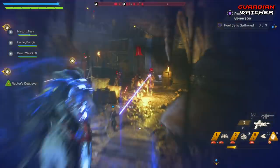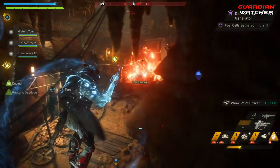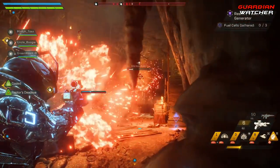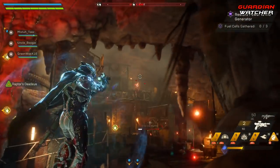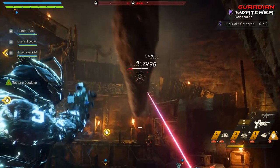Certain inscriptions only make this weapon better. Mine dropped as a legendary version — it has a power of 47, damage of 1200, an RPM of 240, 9 rounds in the magazine, with an optimal range of 35.